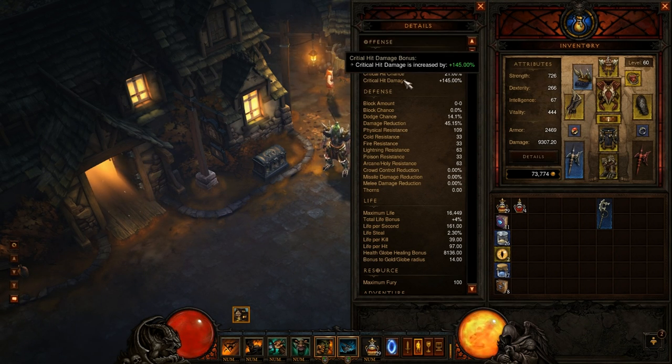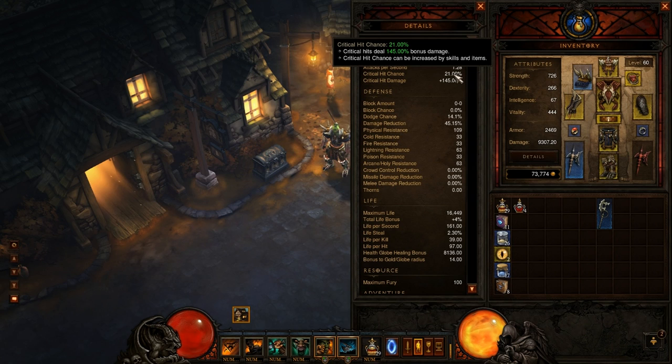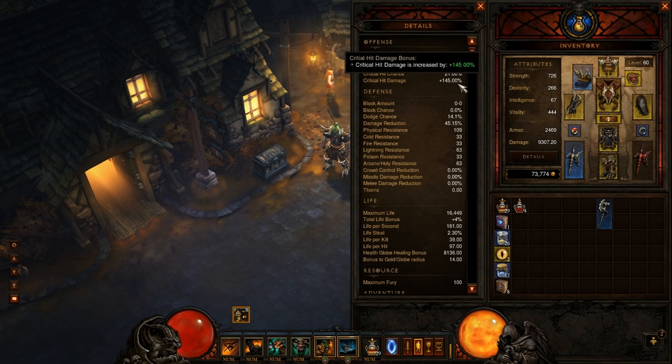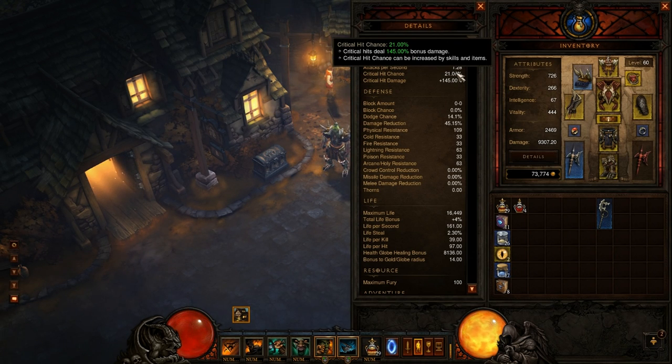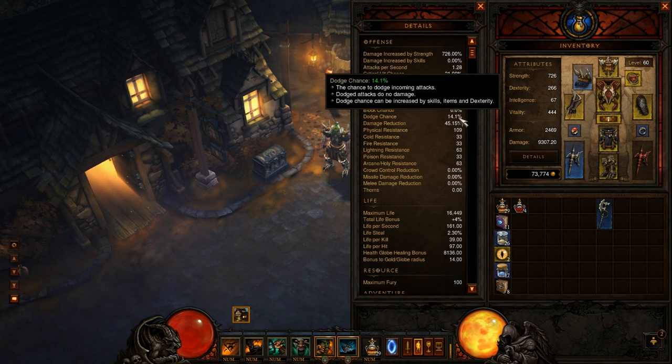Crit hit and crit hit damage — crit hit does not come as naturally in this game as it does in others. Go out of your way to find gear that has crit hit chance. Every fifth swing on average I'm doing an extra 145% damage. So if I'm doing 10,000 per swing on average, one in every five swings I'll be doing 24,500. Crit hit is a huge boost.